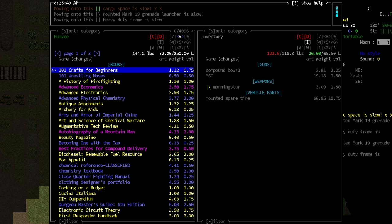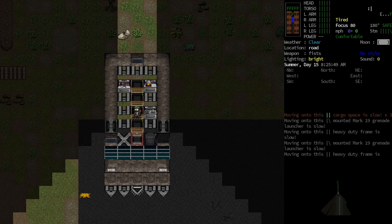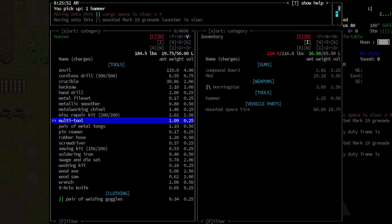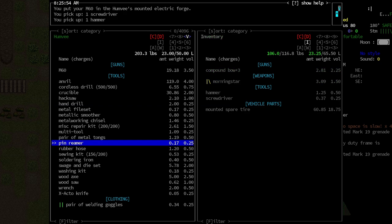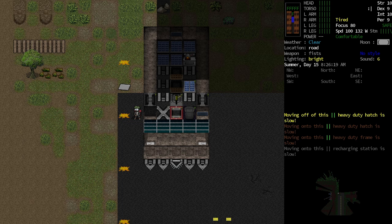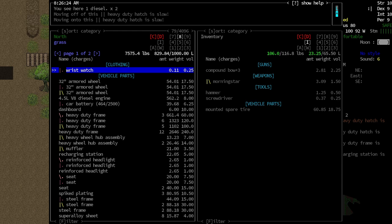There are a couple more things I want to add. Let me find the tools — I want a hammer and a screwdriver. I want to put the M60 in here — oh, this is one we're going to mount on top. I don't think I have the rifle skill required to mount that turret yet, so we can't quite do it, but we will someday. And then we've got a stack of extra leftover parts over here.